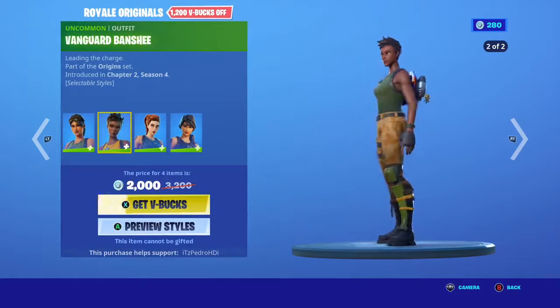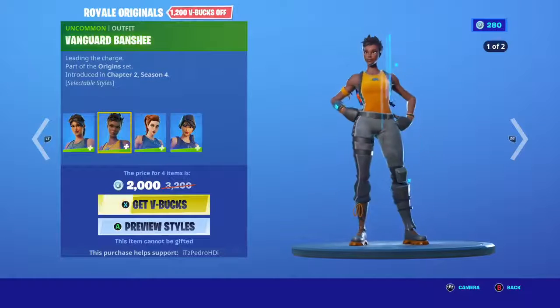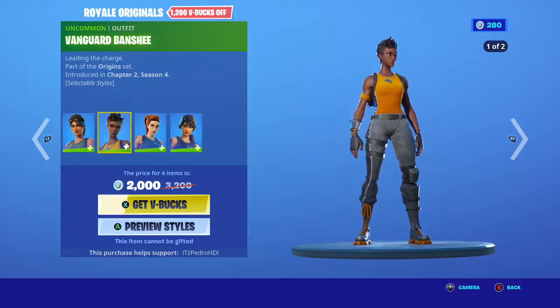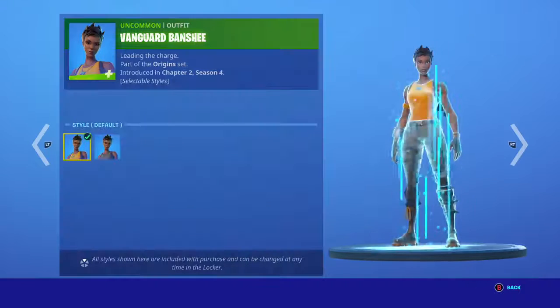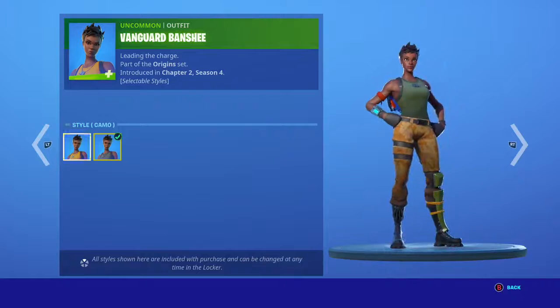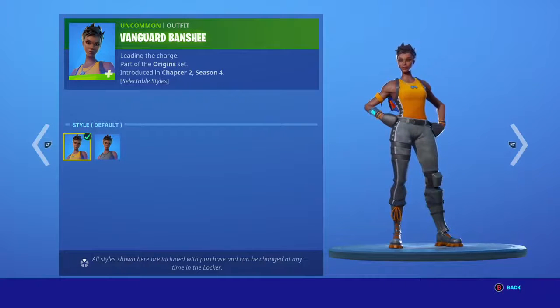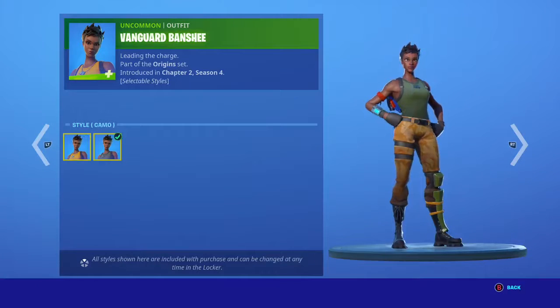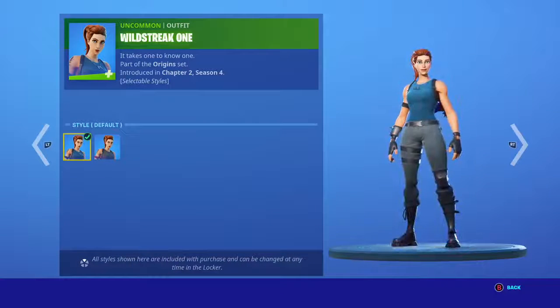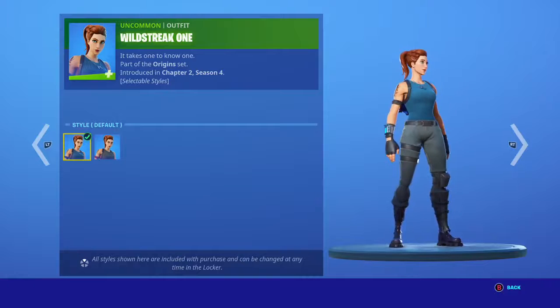And then we have the Vanguard Banshee. You also get the default style, so you can use that if you want. They actually called it 'default,' like the old defaults from season zero — so default style, and then there's also the camo style.